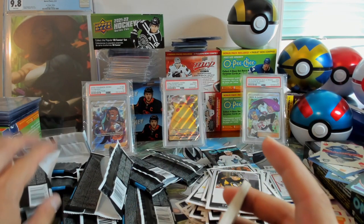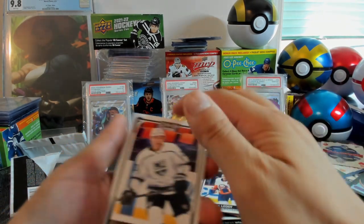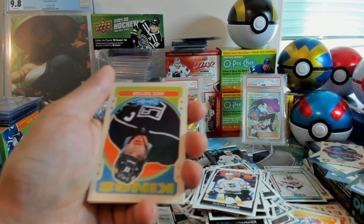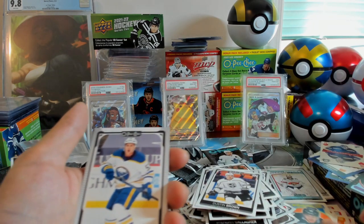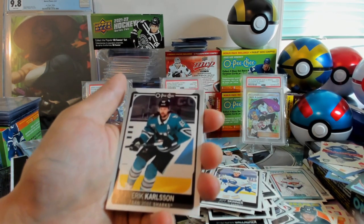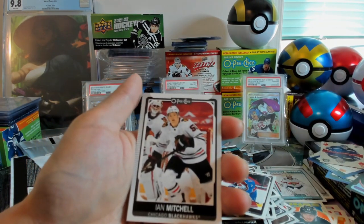We've always got a bad box. We've got Jack Eichel, Nick Leddy, Dustin Brown, James Reimer Retro, another retro but this one's flipped around — Kopitar. Jeff Skinner, and Eric Carlson — we just got both of them. Pavel Zacha, Davantez, and Ian Mitchell.